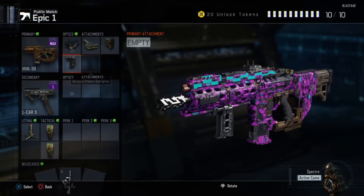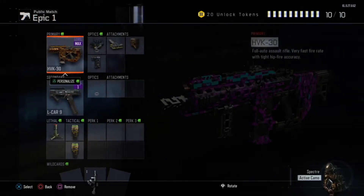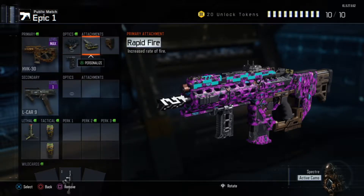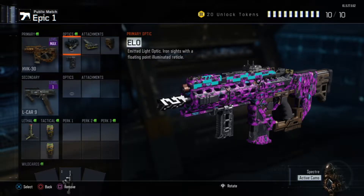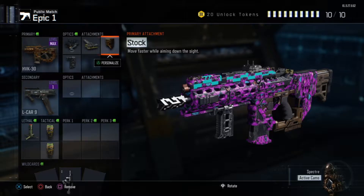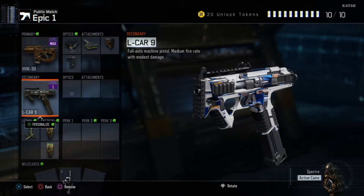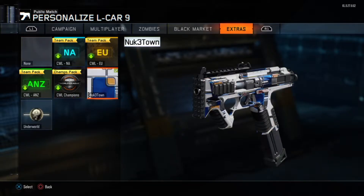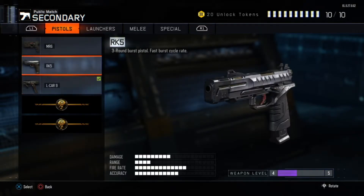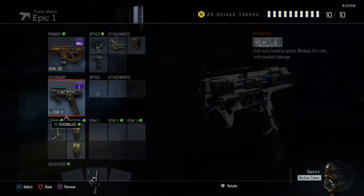You're probably wondering why I haven't prestiged it — it's because prestiging gets rid of all the attachments, and without the attachments it's not very good. So if you see a gun at max level, that's why I don't prestige them. You get a clan tag, kill counter and things like that, but I don't really care as long as I've got my attachments. You can see the attachments: there's the optic, rapid fire, a stock, and grip.